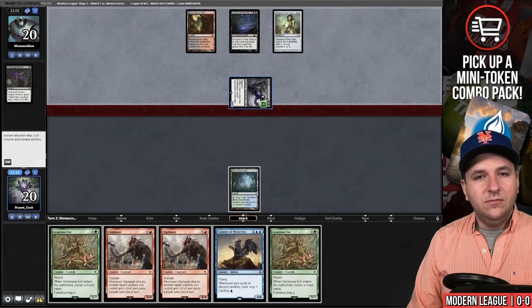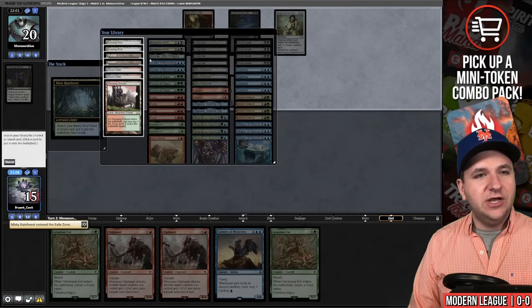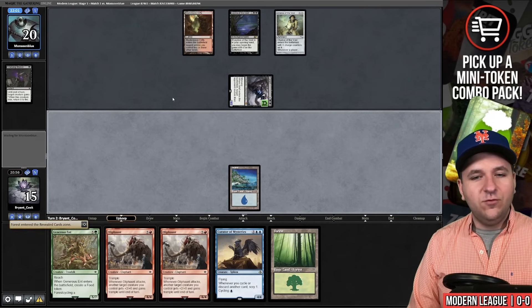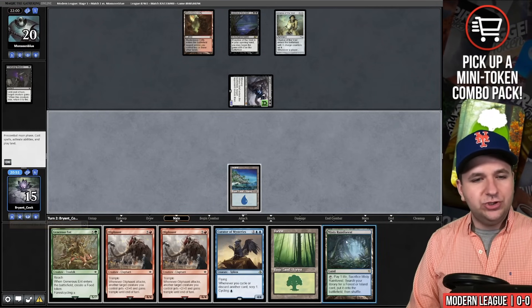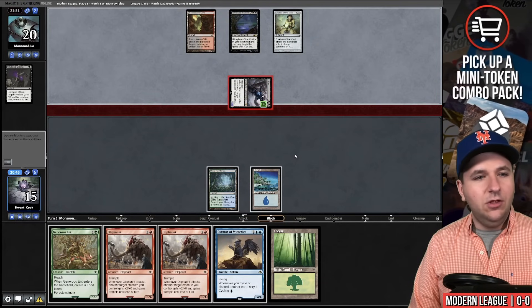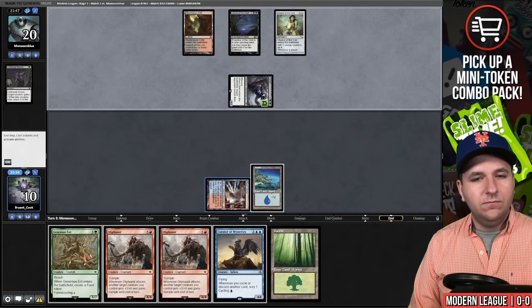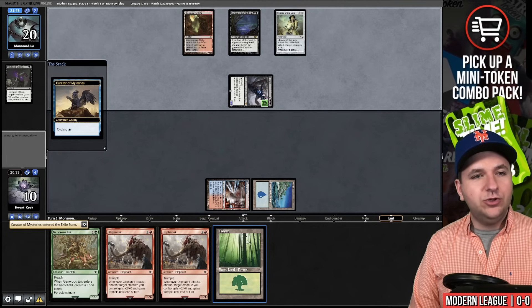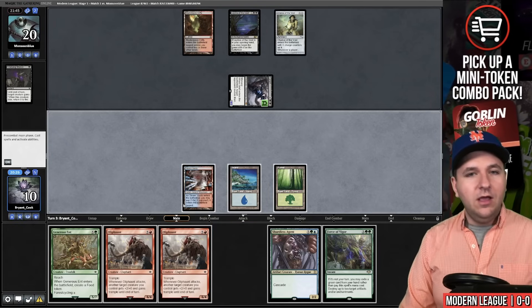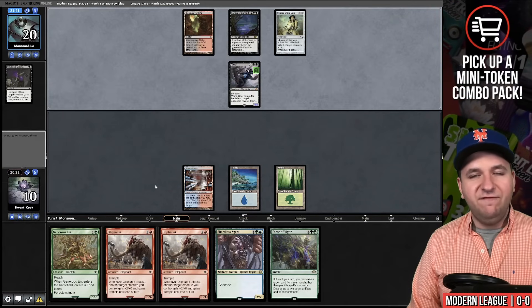This is your ideal start. We'll take four falling to 16 life. They did not draw a one-mana spell, so we're going to search out our Basic Island and cycle a Generous Ent for the Basic Forest. We have three copies of Force of Vigor. We'll play it and pass the turn. We fall to 11, fetch down to 10, grab Steam Vents, and cycle the Curator. We're not trying to hard cast here — we're trying to draw into Force of Vigor. Now we have a Cascade spell and just have to find Force of Vigor. There we go.